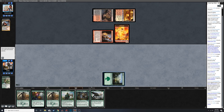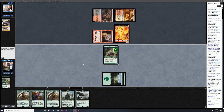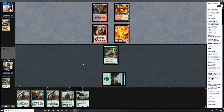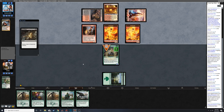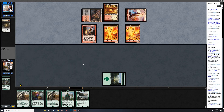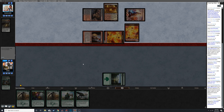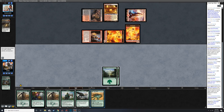Young Pyromancer, Thoughtseize, Dreadbore - these are all really crazy powerful cards. We're going Barkhide Troll here and then we can start chaining into big Avatar of the Resolutes. The good thing about Avatar of the Resolute is that it has trample, and trample is very good against 1/1 tokens. Didn't have the mana to make it hexproof. Yeah, this seems like a pretty solid deck - there's a lot of really powerful removal.